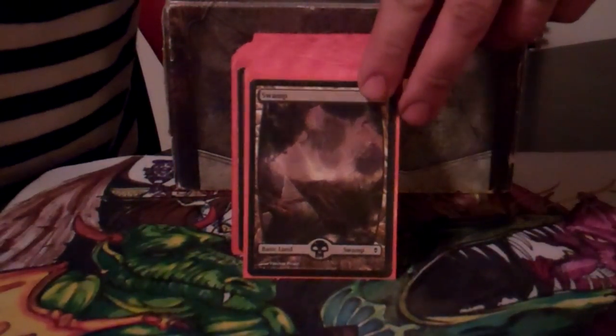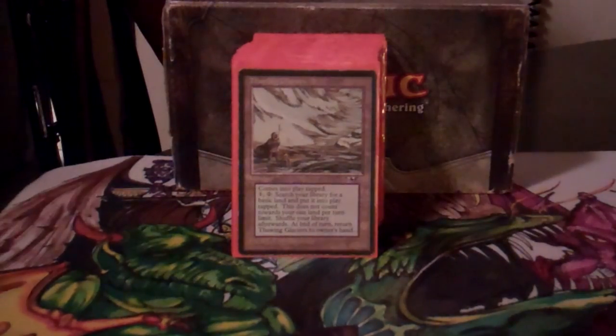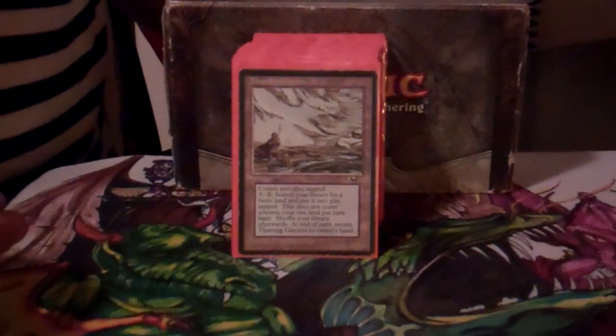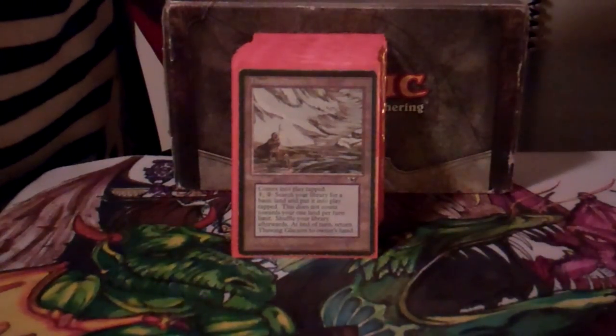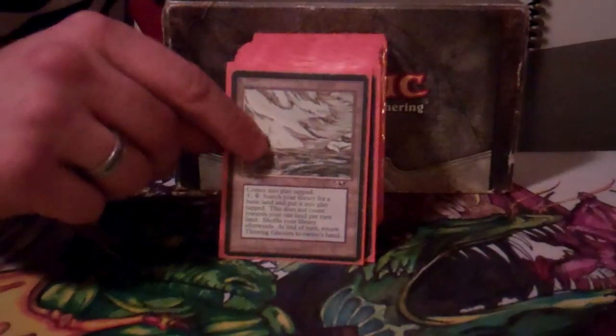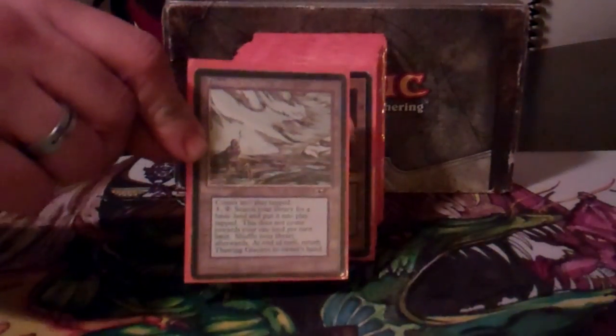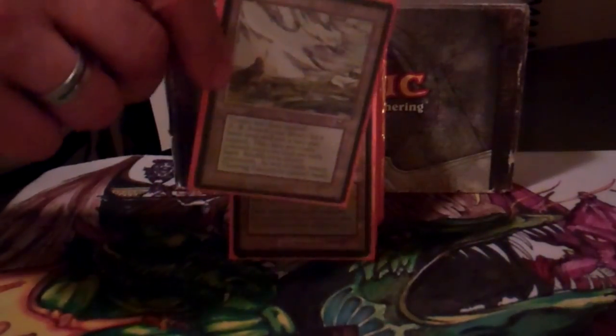First off, there are 22 basic Swamps. When you're playing Relentless Rats, your mana spikes so heavy at three that a lot of the deck is built around being able to do other things with your mana on turns before or after three. Which brings me to my first non-basic land, Thawing Glaciers — one of my favorite EDH lands of all time, and it's the perfect speed for rats. You can play it turn one, activate at turn two, and hopefully by turn three you're dropping a rat each turn.